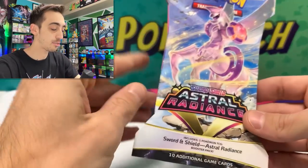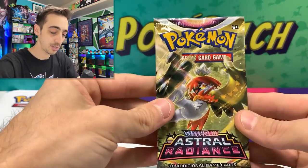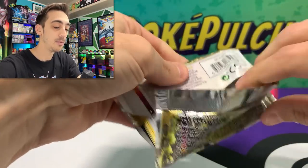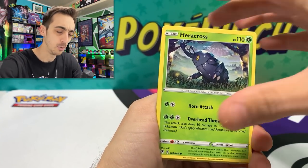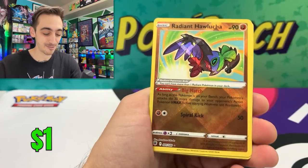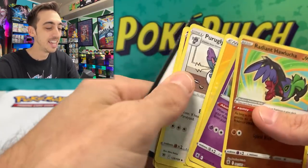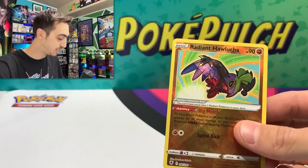We'll see if the three pack has a chance to catch up or if the elite trainer box can. The first elite trainer boxes have been pretty brutal — we opened the $50 Pokemon Center ETB and the regular $40 GameStop or Target Walmart ETB, and I was pretty shocked at the results. We've got a Radiant Hawlucha. Can we double it up? A Holo Togekiss. Let's drop this Radiant Hawlucha into the sleeve.